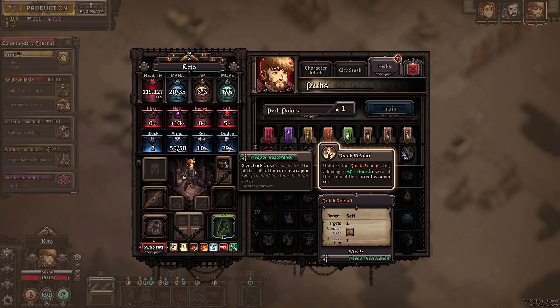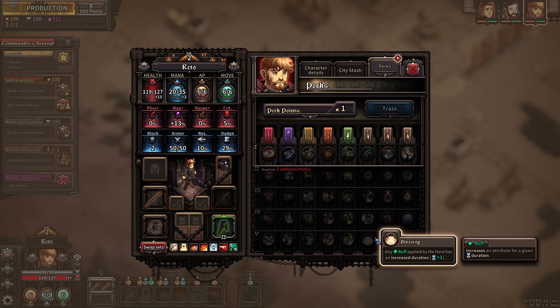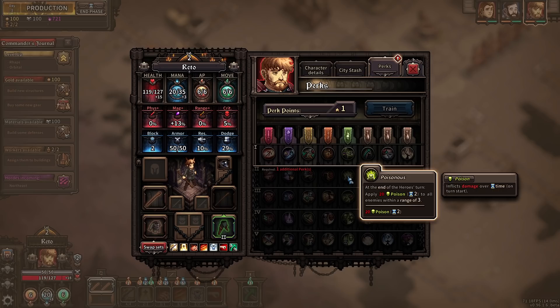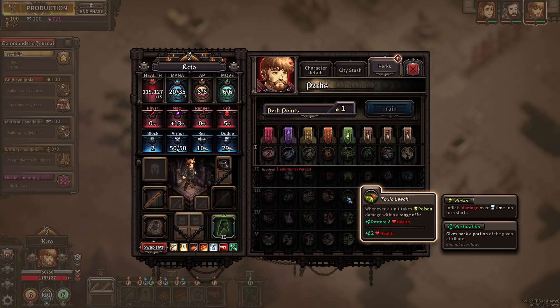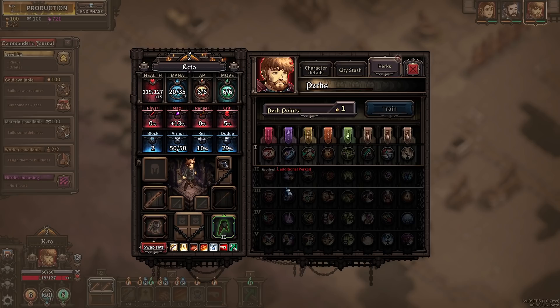Upgrades the jump over skill — minus 1 move point cost, plus 1 range. That's very useful. Armor is increased by 110% of the hero's daily health regen. Unlocks the quick reload skill, allowing you to restore 1 use to all skills of the current weapon — 3 uses per night, 1 use per turn. It's really handy. Any buff applied to this hero has increased duration. Bonus poison damage — so this is like the whole poison tree. At the end of the hero's turn, apply 20 poison to all enemies within a range of 3. Oh my god. Whenever an enemy takes poison damage within range of 5, restore 2 health. When applying poison to a unit, apply contagion — when it dies, all of its negative alterations are applied to two random adjacent units. Wow. The contagion can transfer stun — it's all debuffs, not just poison. Holy moly.